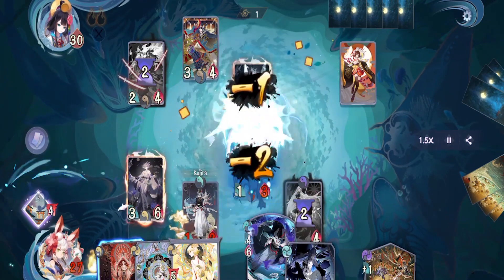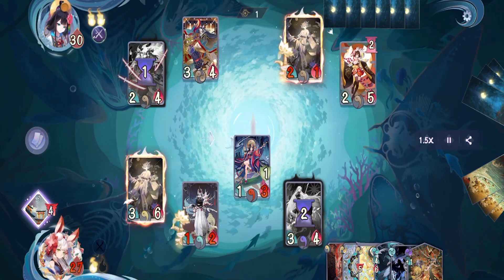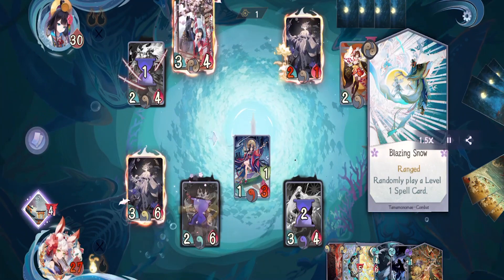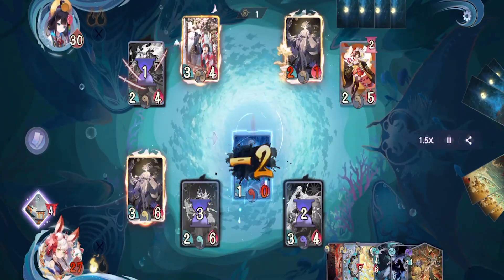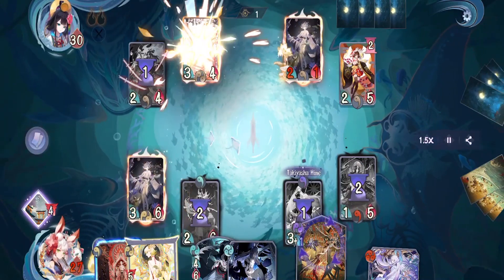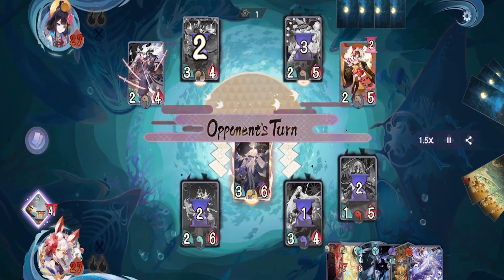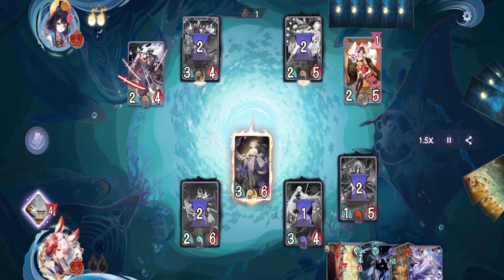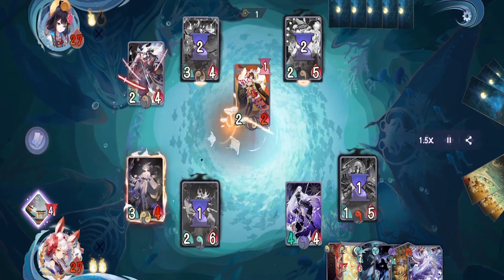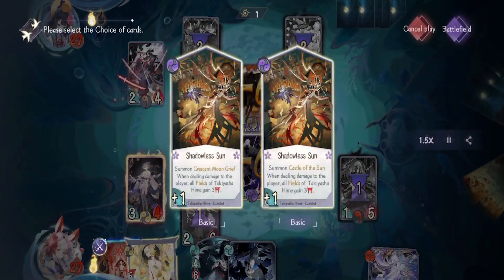We're just going to attack with Kaguya and pass. On their turn they put Prayer on Tamamo, then activate Blazing Snow — thankfully that did not trigger their form skill, but we just lost a shikigami. On our turn we activate Ten Good Deeds to kill their Tamamo, then attack directly with Taishakuten because we don't want Onigiri to get a free attack. At the end phase their Taishakuten will die. On their turn they attack with Itsumade because they don't want Onigiri to die.